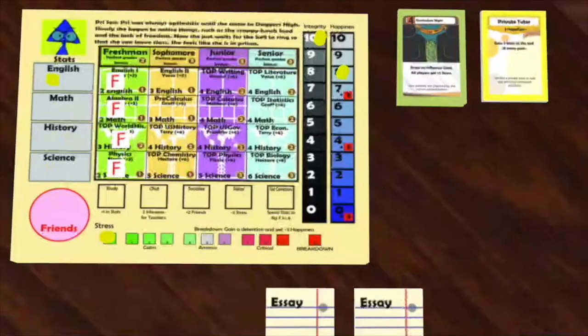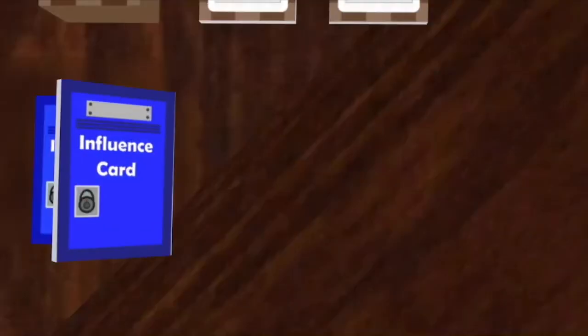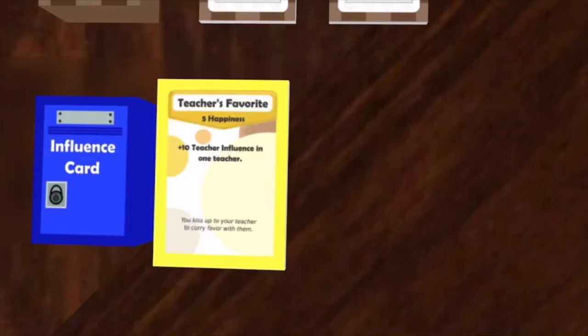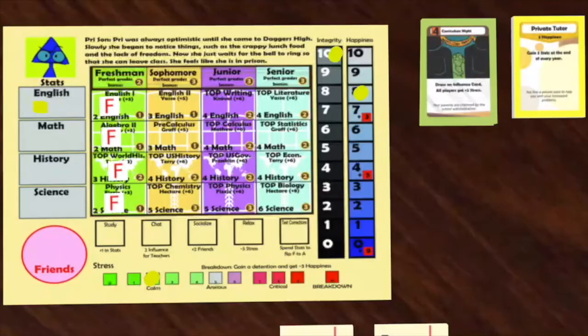It is now Prye's turn again. She plays the card Curriculum Night. This lets her draw an influence card and has all players gain two stress. She draws Teacher's Favorite, but she doesn't want it, so she puts it out for someone else to buy on their turn. Prye now has four actions, and she decides to spend all four of them socializing to get eight friends.